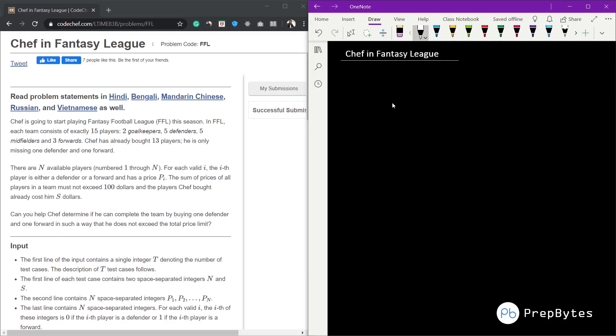Welcome. In this video we are going to look at a Chef Fantasy League question asked in April Lunchtime 2020. The problem says that the chef has to build a team of 15 players. He has already selected 13 players for some amount S spent. The two remaining players needed are one defender and one forward.